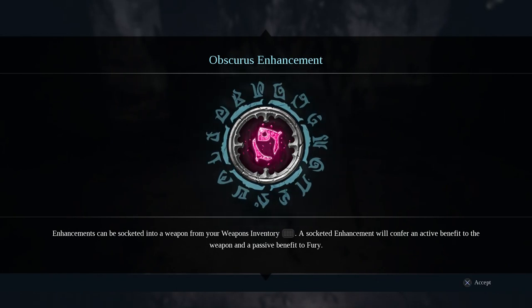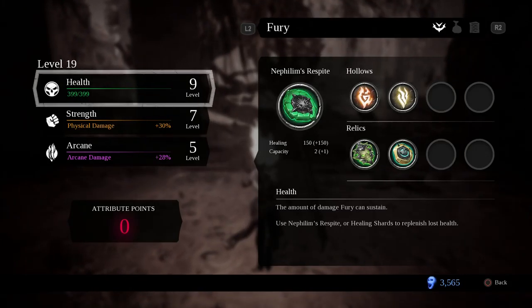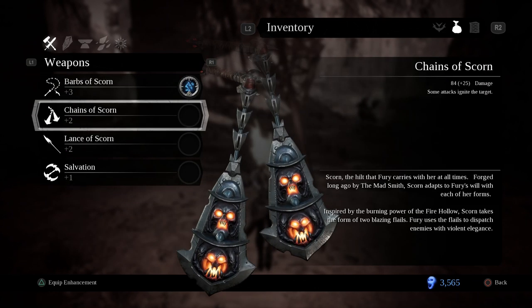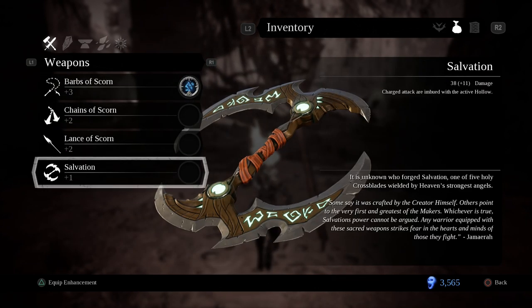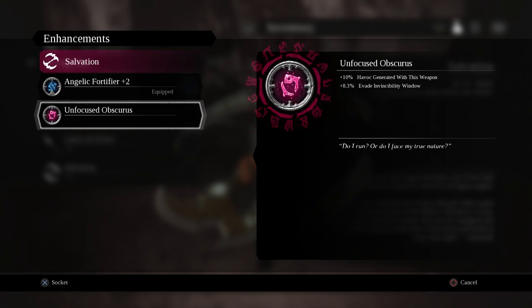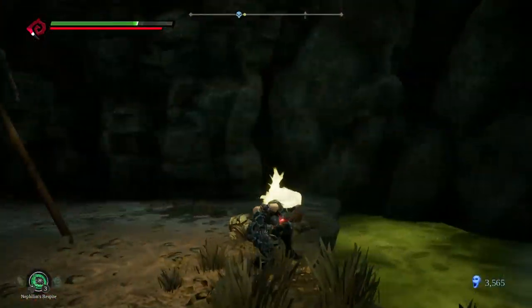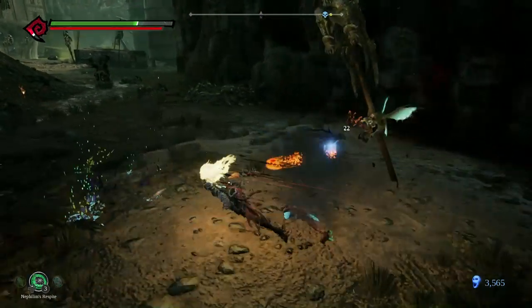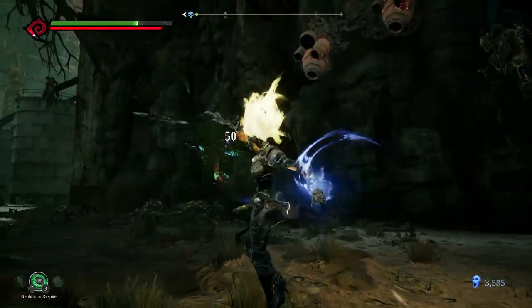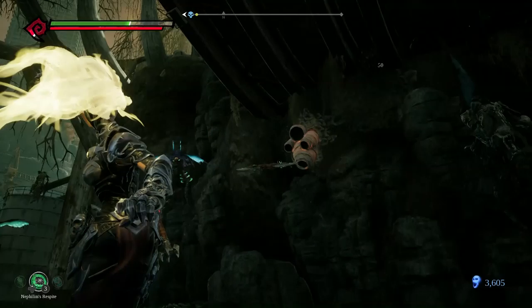Obscurus enhancement — enhancement can be socketed into weapon from your weapon inventory. Active benefit and passive benefit. Which one am I using the most — Salvation? Plus 10% havoc generated, plus 8.3% invincibility window. Alright, I am taking that. I'll take that any single day.